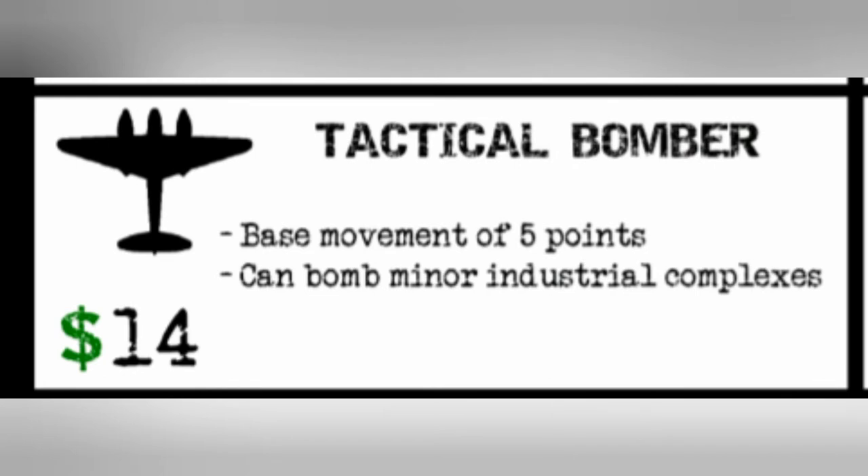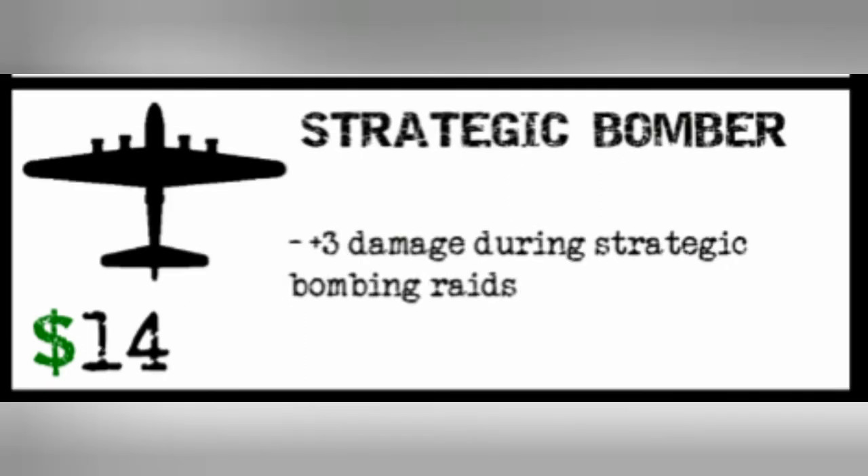The tactical bomber will cost 14 IPCs and has a base movement of five points, meaning it can move up to six spaces if it starts its movement at an air base. Also, it can bomb minor industrial complexes — not major, just minor. The strategic bomber will also cost 14 IPCs and has plus three damage during strategic bombing raids.